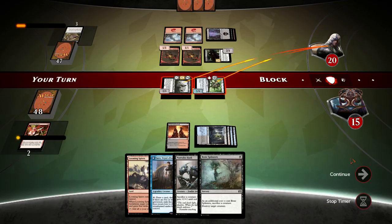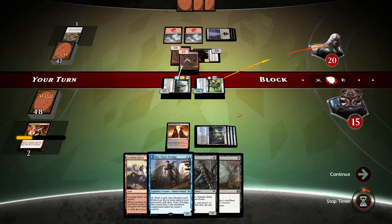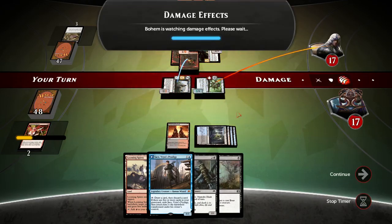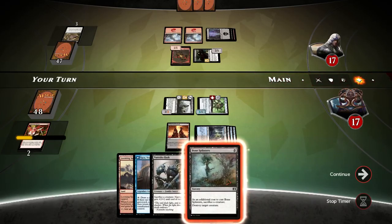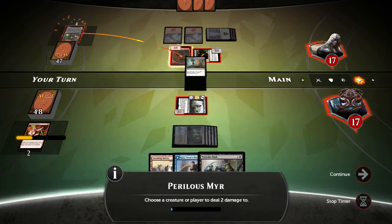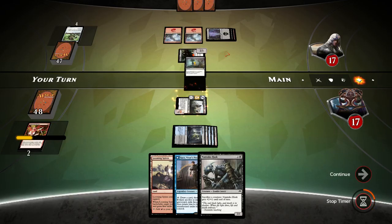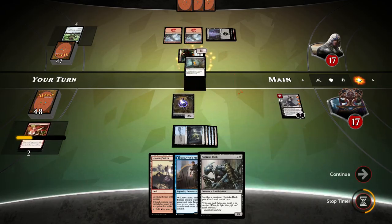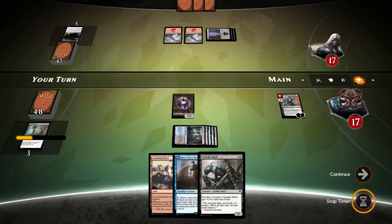Attack with all and confirm. Opponent does nothing. That works out even better for me — opponent might have Twin Bolt. He's level 9 and still watching damage effects. Choose a creature to destroy, choose a creature to sacrifice, and I get to do the 2 damage — nice! And Liliana comes out now. There is Liliana — excellent.